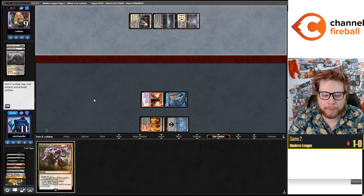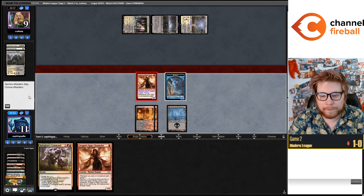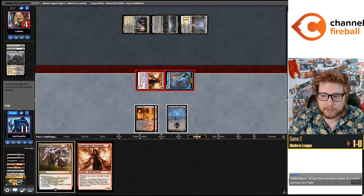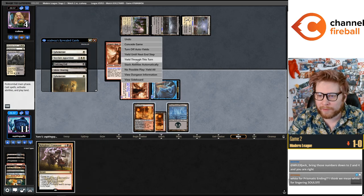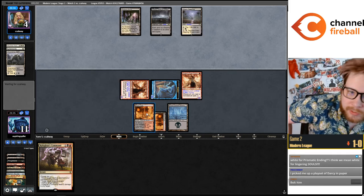I feel like I just want to play the second Darcy. My opponent has two Ephemerates, an Undying Evil, and a mystery card. The two unknown cards after their draw step have to be an untapped land plus Damn — I just don't think I'm supposed to play around that.